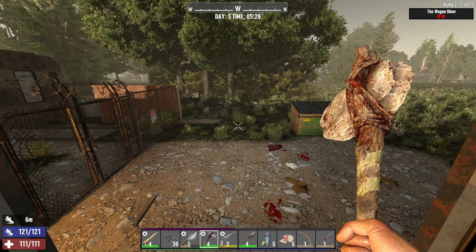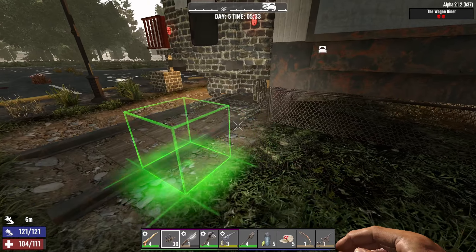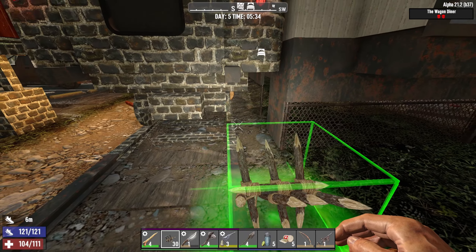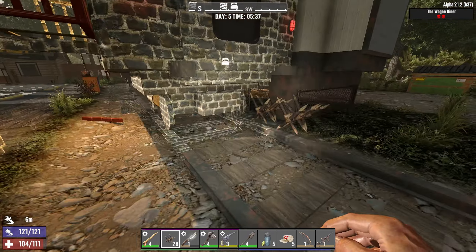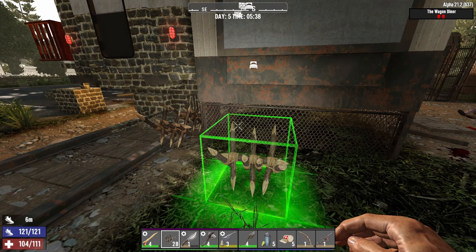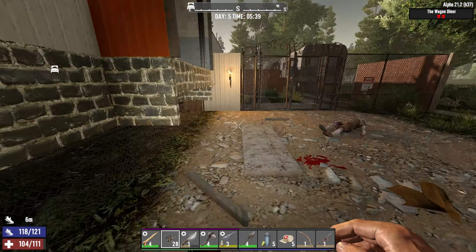Welcome back to One Day to Die, day five. I built myself some spikes and my tree farm is going nicely. I'm gonna start putting spikes down here — might not be a terrible idea. It doesn't go very close to the wall but it should at least keep the zombies from getting up there. I'm gonna remove that block first so I can put the spikes right up against the wall. Those are full blocks — this should help. I'll get more wood later.